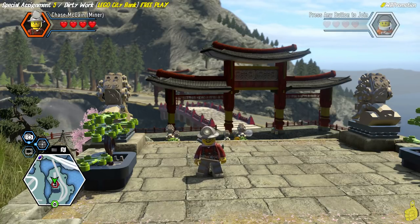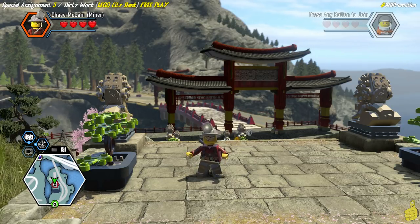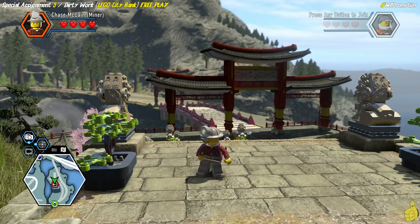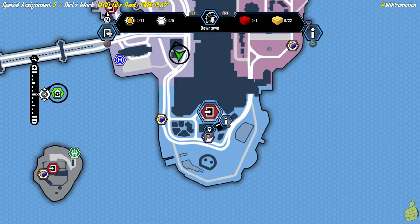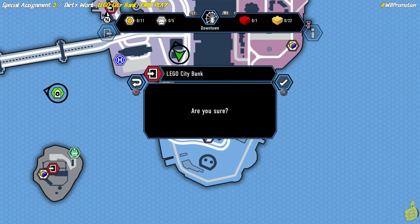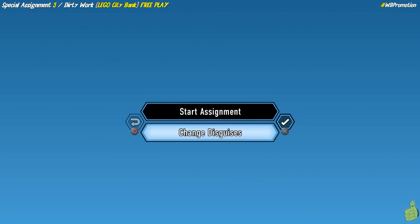We're going to check out our red bricks — we forgot to turn them on and turn them on later, so make sure you turn on your 2x red stud brick multiplier. We're paying attention to LEGO City Bank, which is down in the southeast corner of your map. We're going to select that.